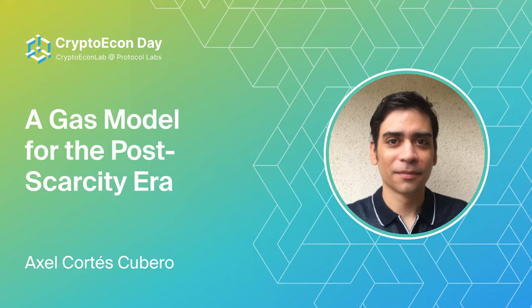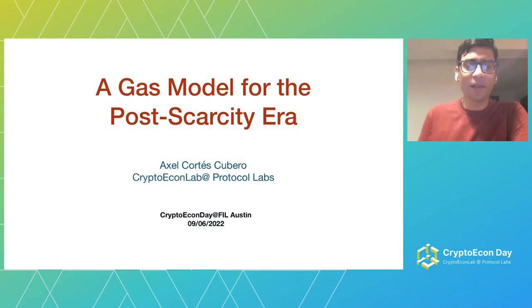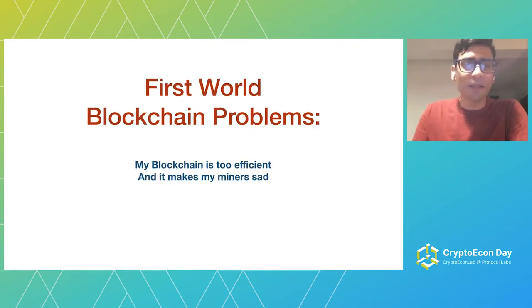I want to talk about a first world problem: when you make your blockchain too good. There are problems that arise when your blockchain is too efficient and how to make an appropriate gas model for that. My alternate title here is: my blockchain is too efficient and it makes my miners sad — so how can I make them happy again?